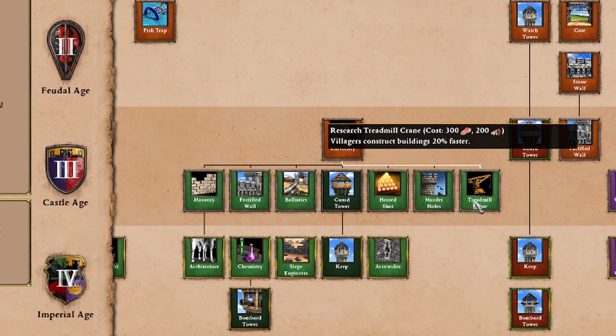Treadmill crane makes villagers construct buildings faster. I don't think you see it researched all that much — I think it is a little pricey for what you are getting. Oftentimes you might already have three or four villagers building, getting it up 20% faster. It can help some; I think it's especially useful when you are maybe using towers in the late game or castles that are helping you take map control. Treadmill crane can really come in handy a lot more there.